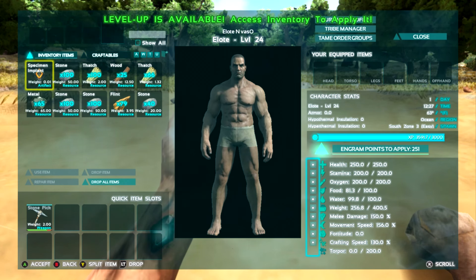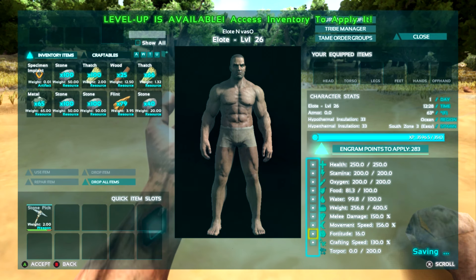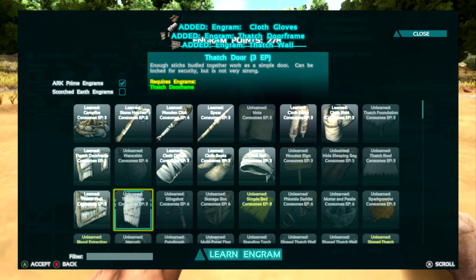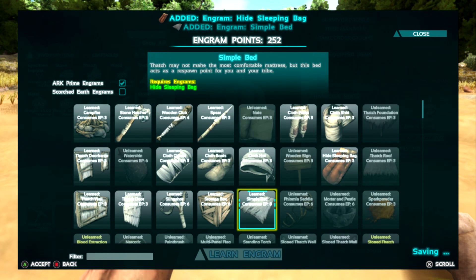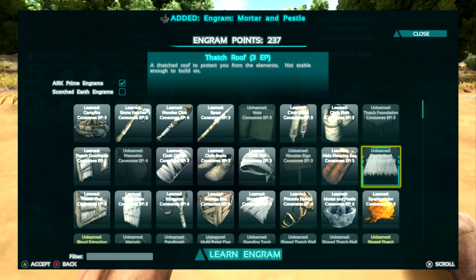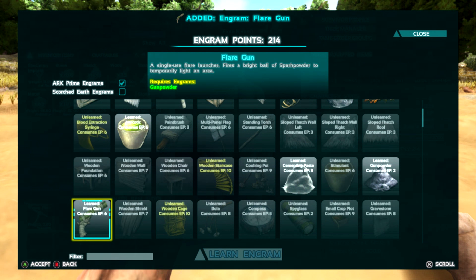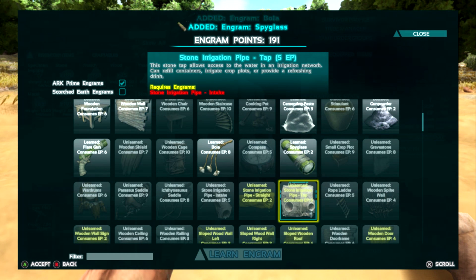We'll probably do the series on here. We got our crafting speed up. Let's put our levels in — get some cloth armor and the essentials: slingshot, storage box, sleeping bag. Oh, we accidentally unlocked the fuel meal saddle — what a waste. Let's make sure we get narcotics, gunpowder, flare guns, and especially some bolas — I've started using those more.